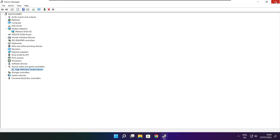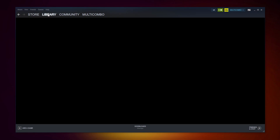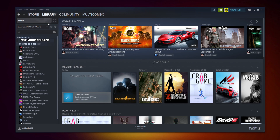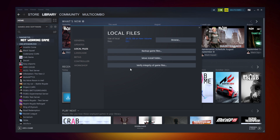Close the window and open Steam. Go to the library. Right-click your not-working game and click Properties. Click Local Files, then click Verify Integrity of Game Files. Wait.